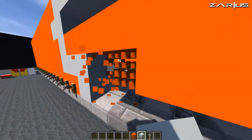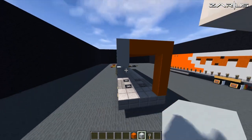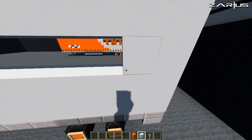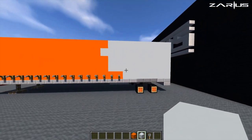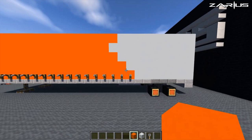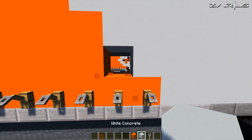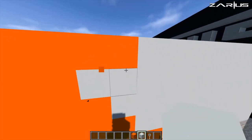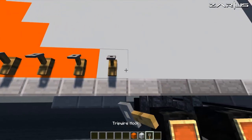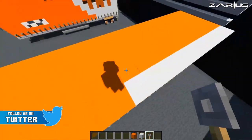Don't worry about those tripwire hooks — you can put them back right after. You should have that kind of pattern. We're going to take out this one and swap it over, bring that over by one and move it over by one block, so you should have something that looks like that. Now we can close these off again, and we can run this across the top as well.